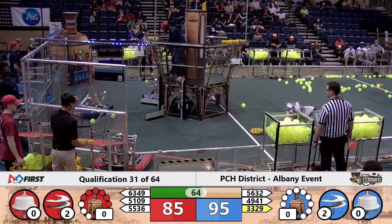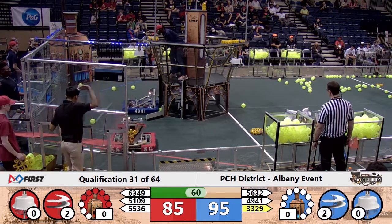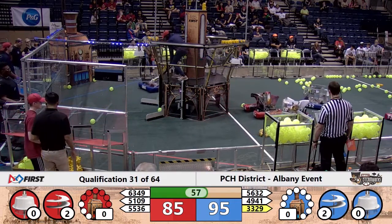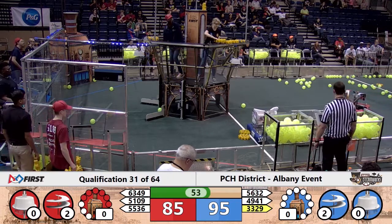55-36 drops the gear out in the middle of the field. There goes 63-49 spinning around in the neutral zone as 51-09 delivers the gear — that's the Gladiator Robotics team. Two rotors turning for the blue alliance, two rotors turning for the red alliance.